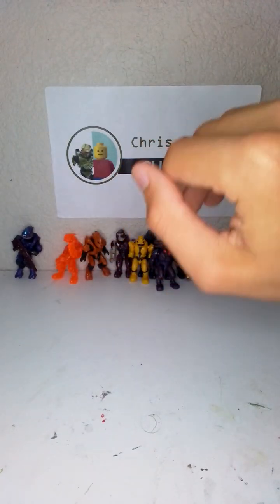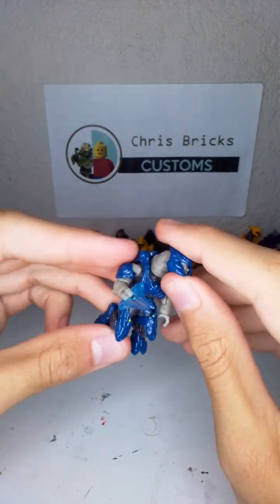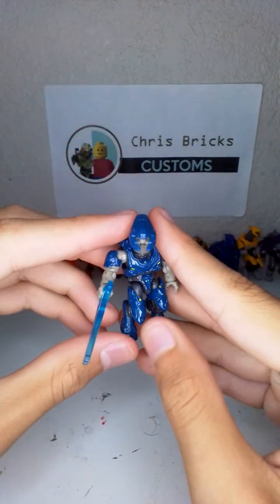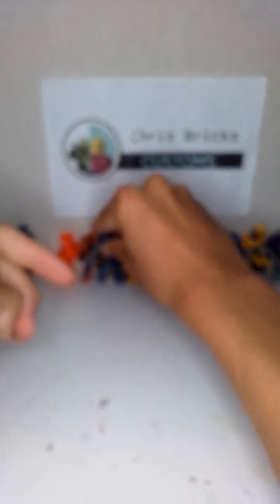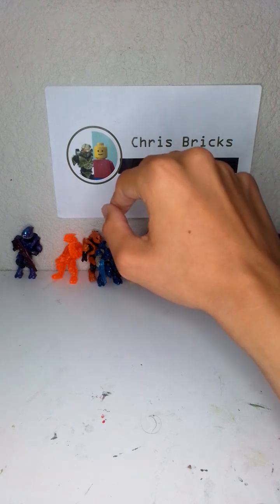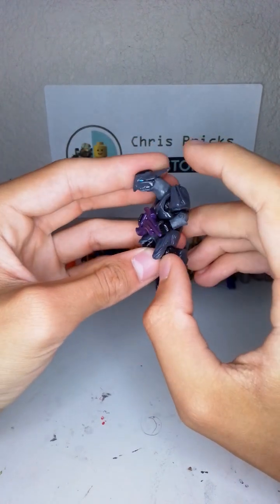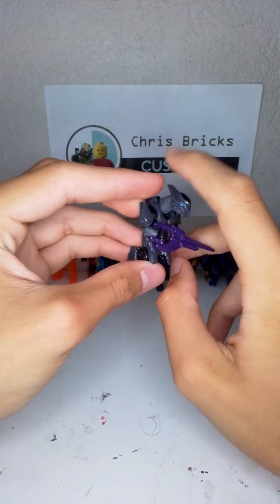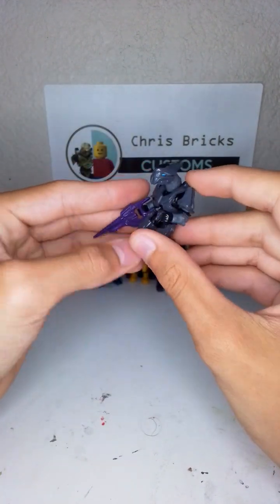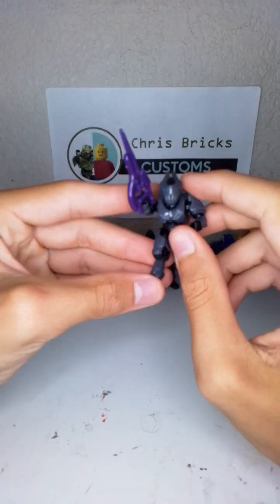Moving on, we've got a regular Elite — this guy's so cool. He's got the yellow, he's got a sword, he's got shoulder pads, he's got everything. He's awesome looking, but just not too much detail, that's why I put him lower on the list. Next we have the Elite Ultra in the dark armor — the white one is definitely not as cool as this one, so that's why I picked this version.